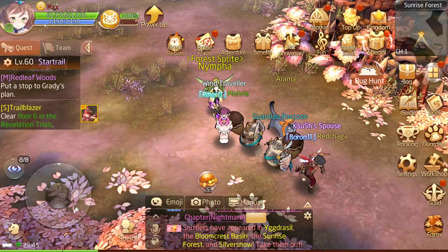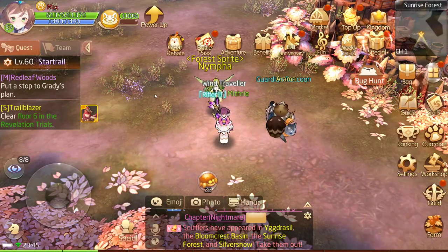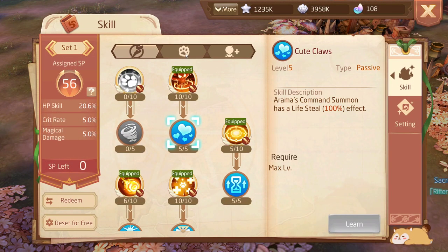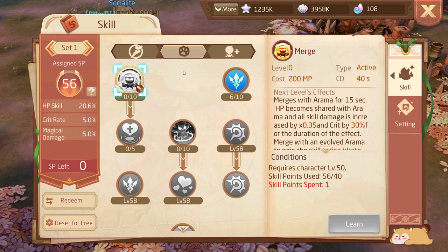Battle rating is essentially your overall power score. The more battle rating you have, the more powerful you are. Everything you do — gearing up, assigning cards, upgrading cards, or changing talent points — makes a difference. Later on, when you reach around level 50, you unlock a second talent tree tab called Promotion, which makes your character even more advanced.